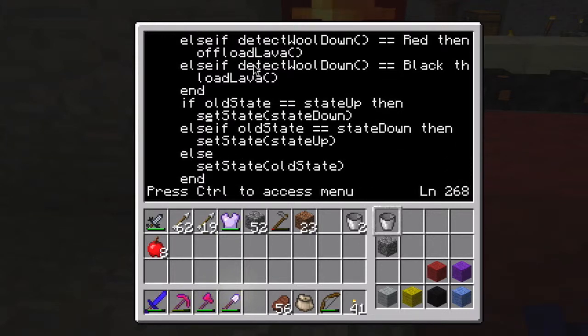Then we check to see what the old state was. If old state equals state up, then... I need to think about this. If it was going up or down, I need to check whether it was going up or down before the gaming session ended and I started a new one.